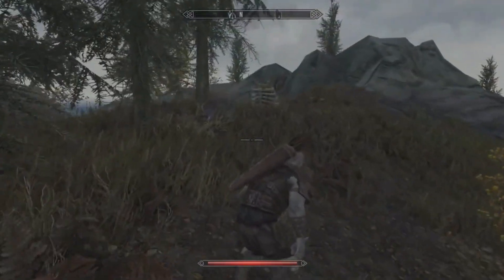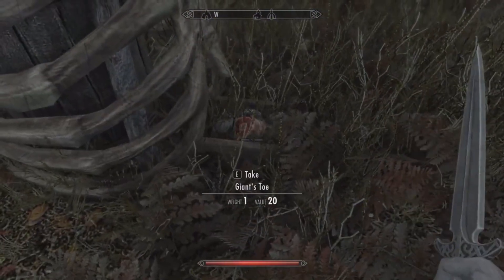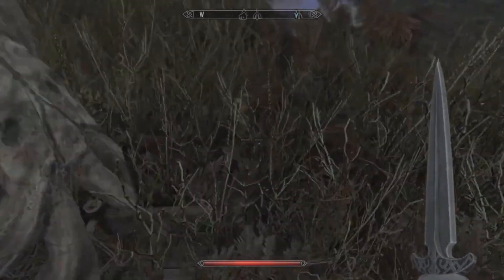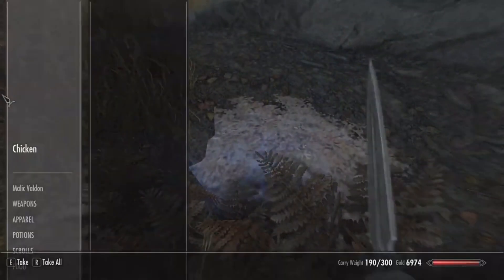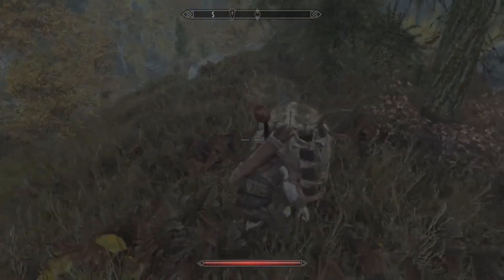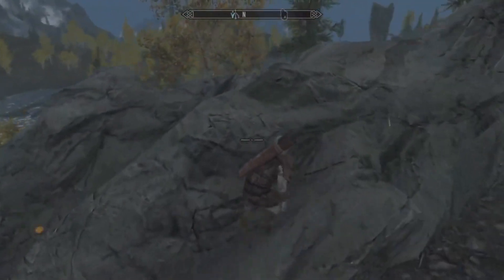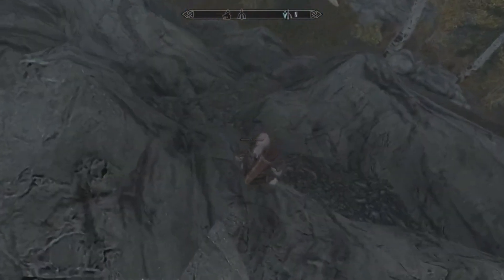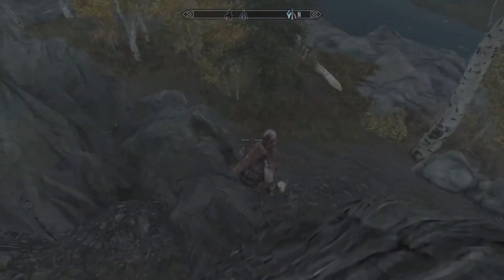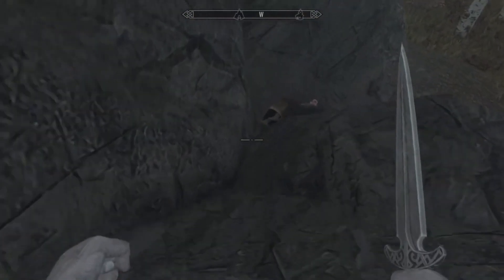For some reason this guy is reanimating chickens — nobody knows why. He's got a giant's toe, chicken egg, soul gem, and more chicken eggs here. Let's go look at him more closely — maybe he has something on him that will give us a hint. I'm not sure where he fell to, but let's see if he has something on him.